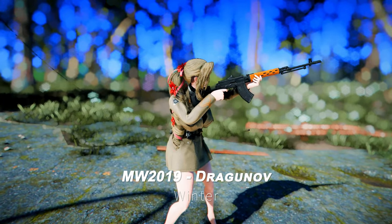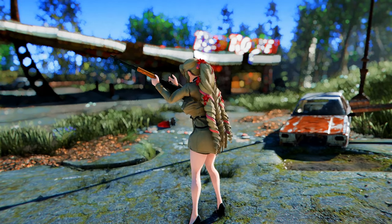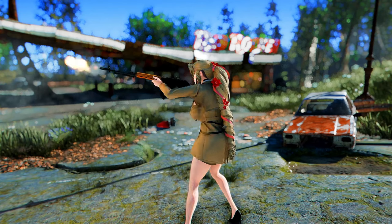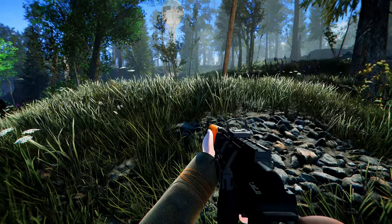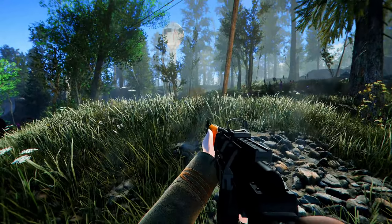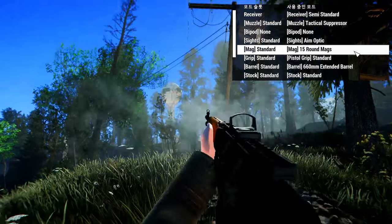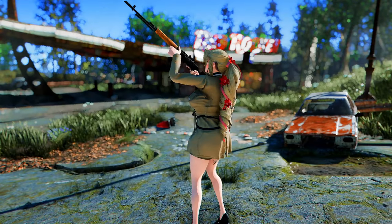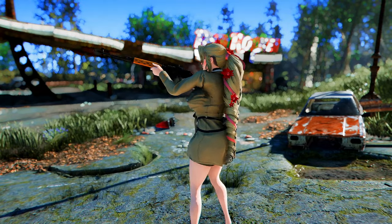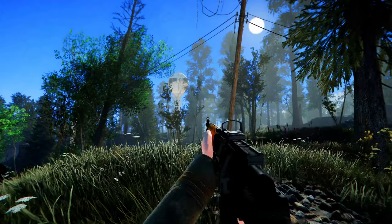Next up is the Modern Warfare 2019 Dragunov. This mod brings the Dragunov sniper rifle from Call of Duty Modern Warfare 2019 into Fallout 4, faithfully recreating its design and features to provide a powerful and precise sniping experience. You can craft it at a chem station, and as shown in the video, it offers a variety of customization options. True to the Dragunov's nature, it features a faster firing rate compared to other sniper rifles. If you're a fan of the Dragunov, this mod is a great addition to your load order.